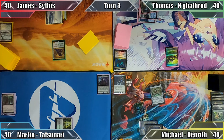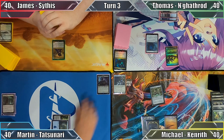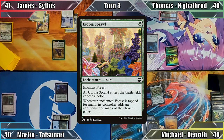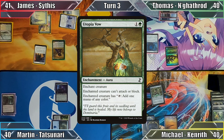Michael plays a Plains and passes to Martin. I play an Island and cast my commander, Tatsunari Toadrider. With nothing more to do, I pass the turn. James plays a Snow-Covered Plains and casts Utopia Sprawl — he gains a life and draws a card with Sithis's ability, enchants his tapped Forest with the aura, and then casts Open the Armory. James searches his library for Utopia of Vow, puts the enchantment into his hand, and ends his turn.